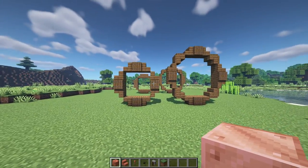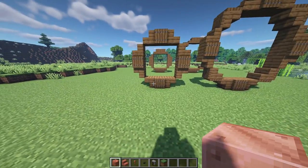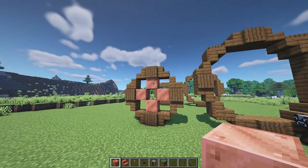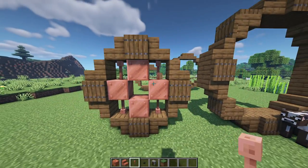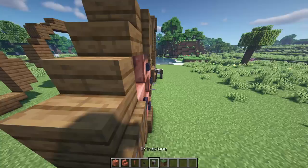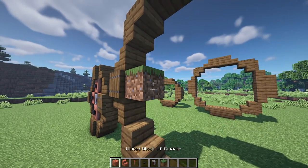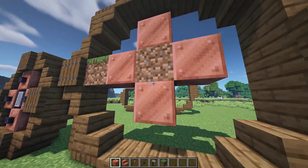For the inside of the wheels we're going to use copper — the waxed variant. If you're in survival, you'll need honeycomb to wax these so they don't oxidize, as we want this copper color. On the smaller wheel, place a full block of waxed copper with some rods coming off the top and bottom, then some blackstone buttons on the sides. Come to the inside, place temporary blocks, place a grindstone on a temporary block, then break it away — that's the front wheel.